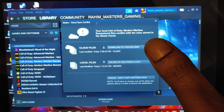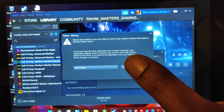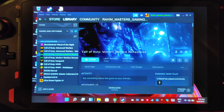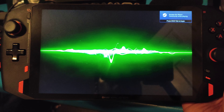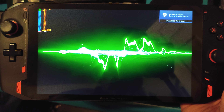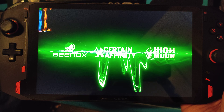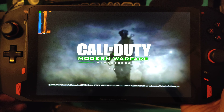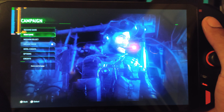So unfortunately I can't test multiplayer because multiplayer is dead, so we're gonna be taking a look at campaign. I'm not in any action scene at the very beginning so don't expect to see much, but I just want to show you guys that it does run. At mostly max settings you should be having between 50 and 60 FPS. Let me start things off by showing you the settings.